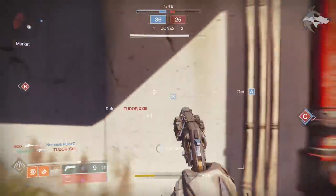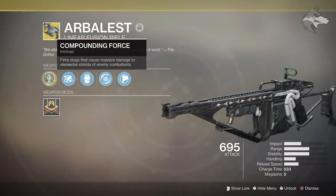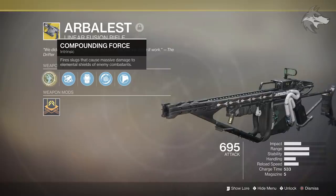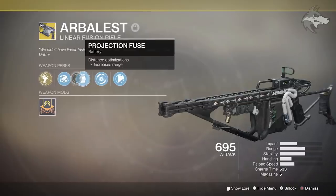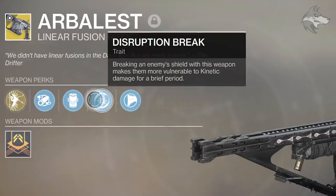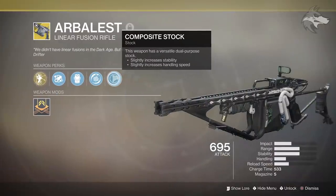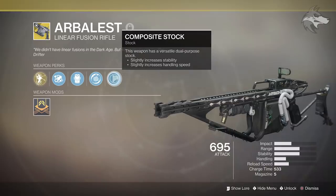Before we take a look at some gameplay of the weapon, the exotic intrinsic bonus is Compounding Force — the weapon fires slugs that cause massive damage to elemental shields of enemy combatants. So that is a primarily PvE focused perk, but it also has Extended Barrel, Projection Fuse, Disruption Break — where breaking an enemy shield with this weapon makes them more vulnerable to kinetic damage for a brief period — and Composite Stock.